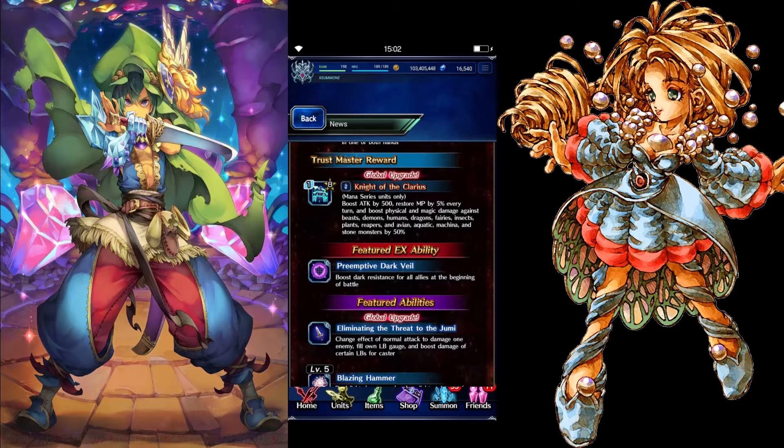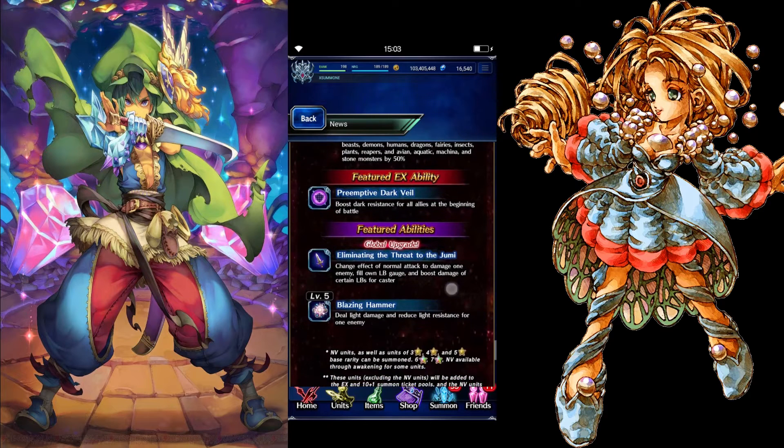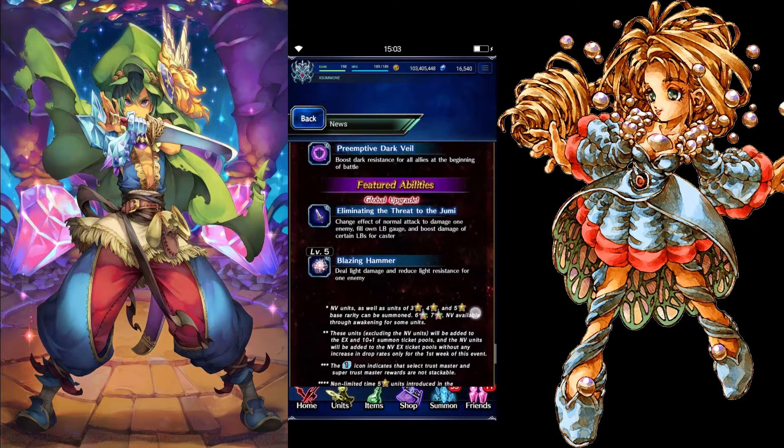'Knight of the Klairs' — also a global upgrade trust master, Mana series units only — boosts attack by 500, restores MP by 5% every turn, and boosts physical and magic damage against beast, demons, humans, dragons, fairies, insects, plants, reapers, avian, aquatic, messina, and stone monsters by 50%. Basically every race out there!